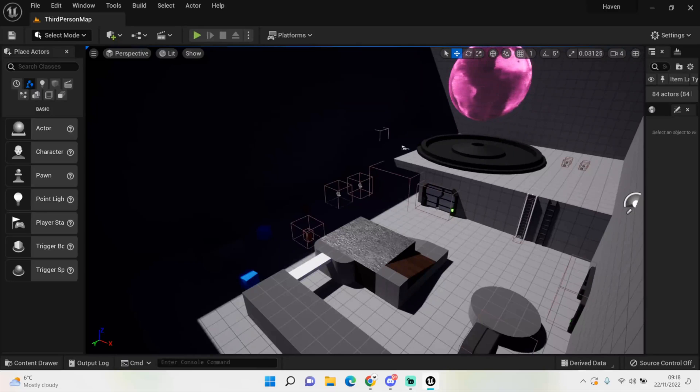You can do this within the blueprint for the zombie, or you could use a blackboard. I use blackboards for more complicated AI — like actual people who need to decide whether to shoot or hide behind cover. We'll cover that later. For now, we're setting up a zombie that roams until the player comes into view, then chases and attacks. We also want to be able to shoot and kill it.